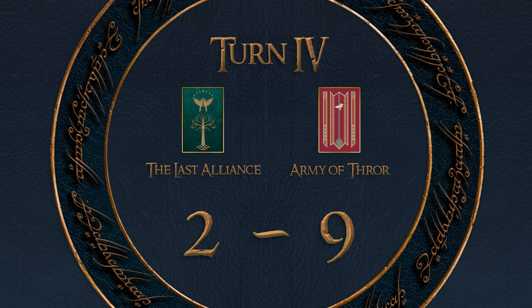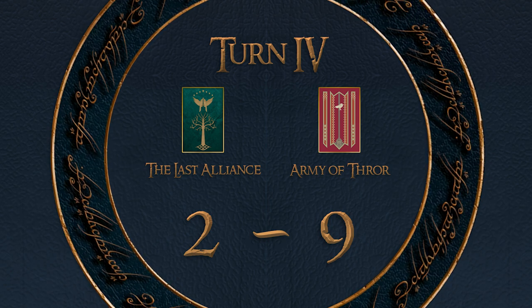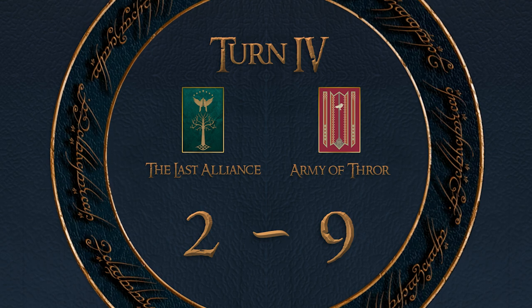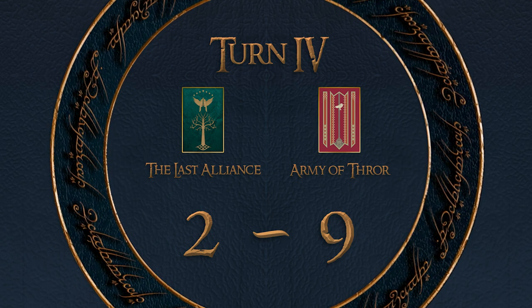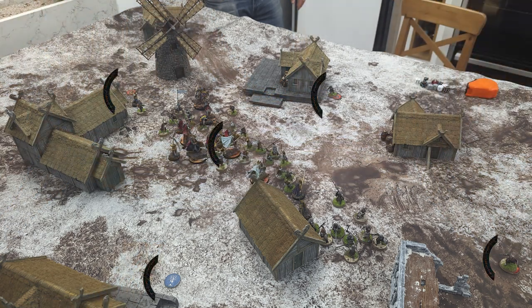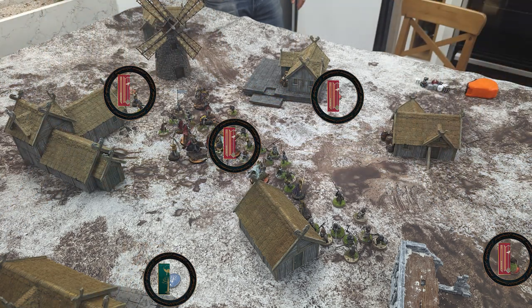End of turn three — the scores are still heavily in Aaron's favour. Thror got very lucky with the Arkenstone, saving three wounds, but now he doesn't have his fate anymore and should be vulnerable to a charge from Elendil. I'm nearing some of the objectives, but if the game had ended that turn, I would have lost — big time.